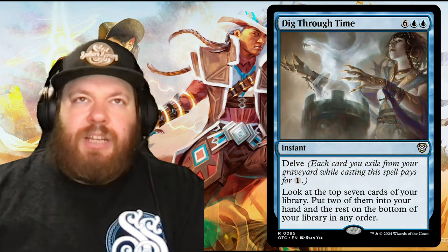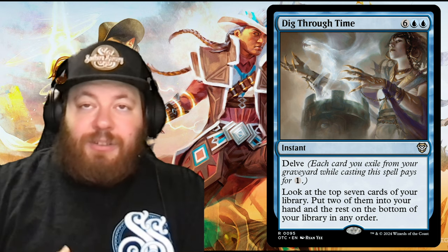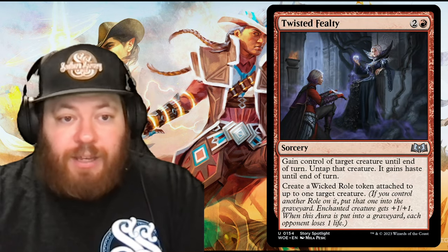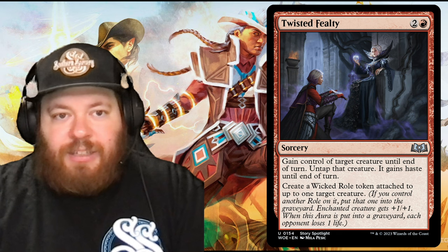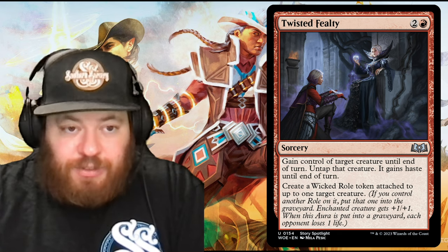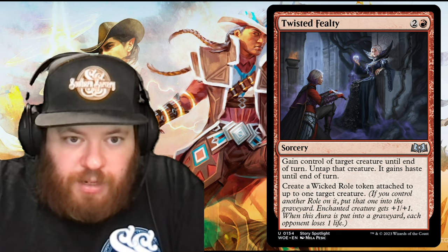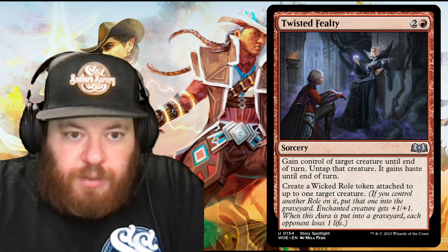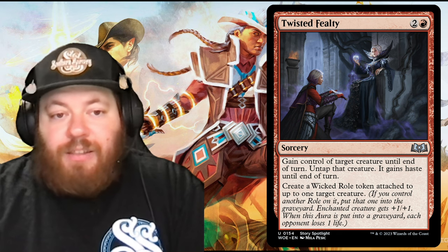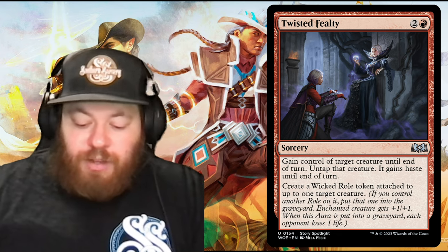Next we add Twisted Frenzy (two and a red): gain control of target creature until end of turn, untap it, give it haste, and create a Wicked Role token attached to up to one target creature. While you control another Role on the creature, the previous one goes to the graveyard — when a Wicked Role hits the graveyard, each opponent loses one life. A fun way to steal creatures, copy it for extra shenanigans, and drain your opponents. We cut Big Score for this.